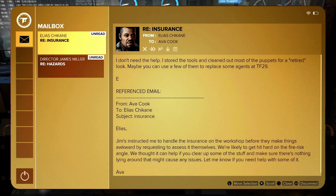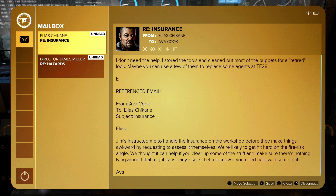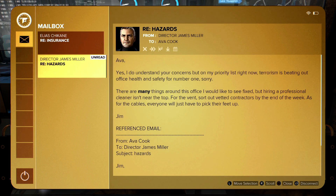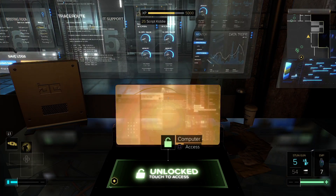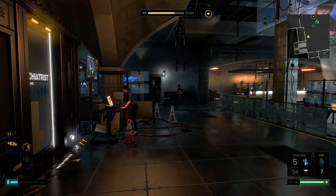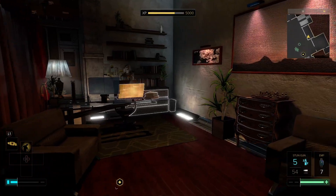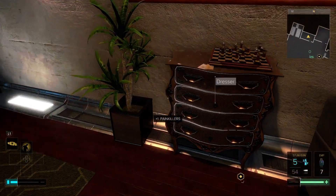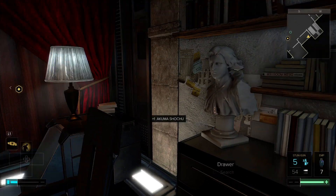Oh look, it's Elias Chicane - who I just robbed. Elias just instructed me to handle the insurance on the workshop before they make things awkward by requesting access themselves. He's already started the tools and cleaned out most of the puppets. Maybe you can use a few of them to replace some agents.